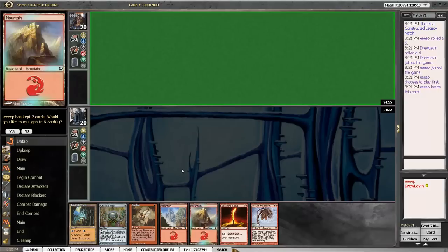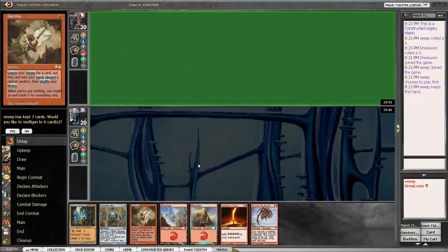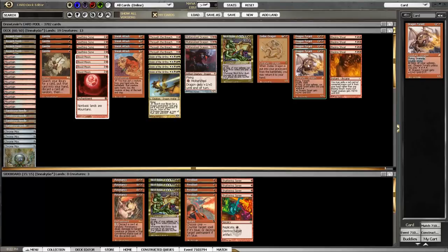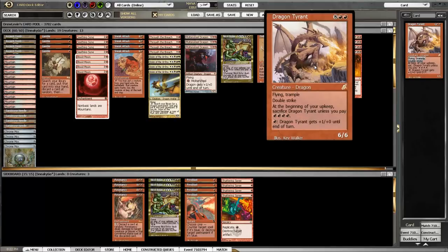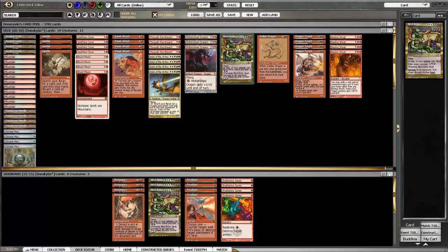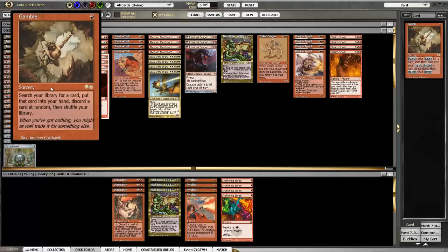I've made some changes to the deck. The changes incorporate some of Fujita's innovations on attacking and killing someone in one turn with Dragon Tyrant. Dragon Tyrant, for reference — this fine fellow over here — deals 12 damage on its own, is not affected by Karakas. So now we have Blazing Shoal, which pitches all of these cards to kill someone, and we have Gamble instead of Faithless Looting.